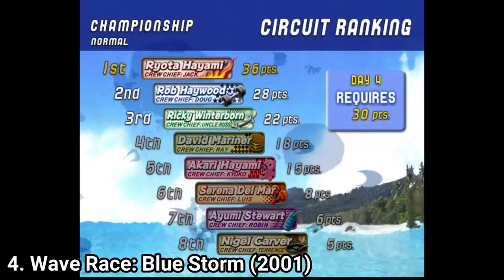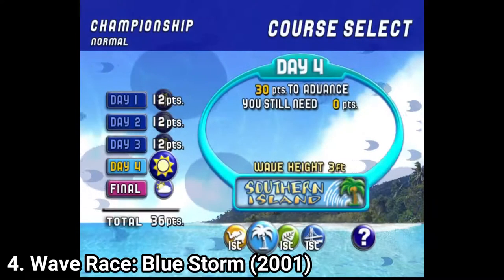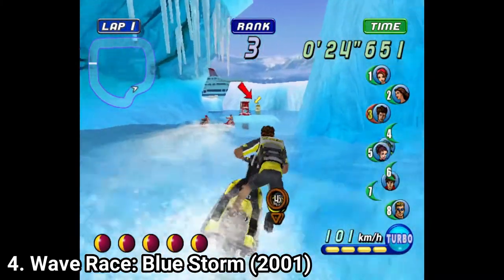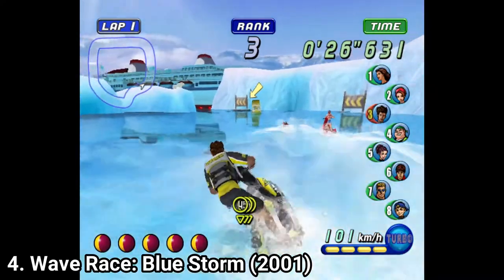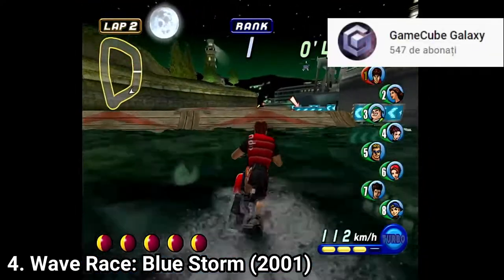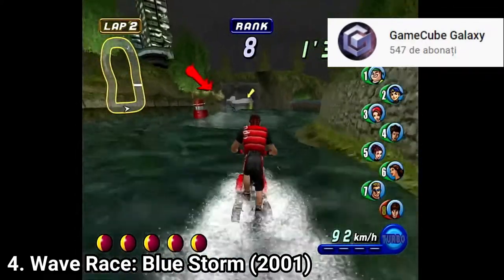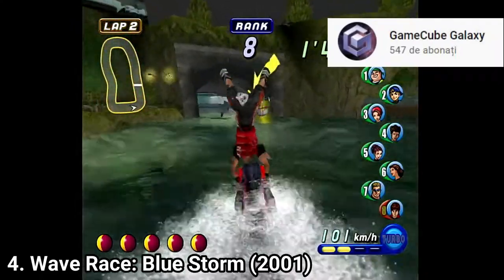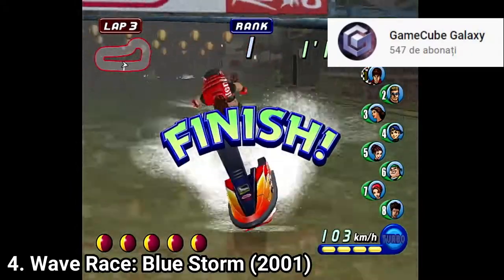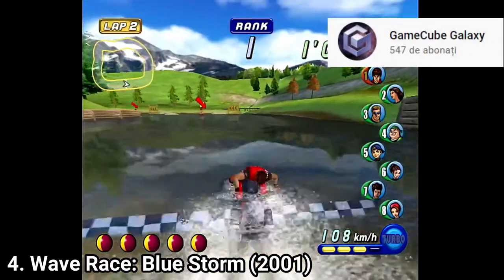You can choose whichever day you want to tackle first, and after you finish a race the weather forecasts change. So if you have a hard time with one course, you can avoid racing it in bad weather. You can also do tricks during races to get your boost faster, though for my skill set it was difficult to do tricks since racing alone was challenge enough. If you want to see an expert, I suggest watching Gamecube Galaxy's review — I'll leave a link in the description.